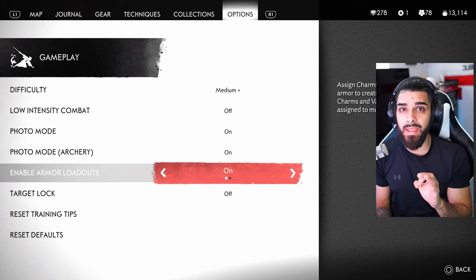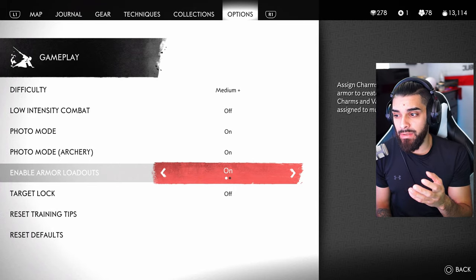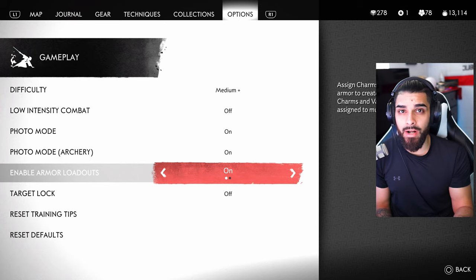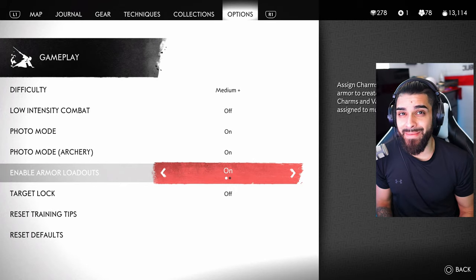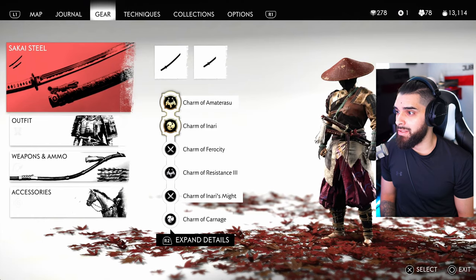Before you do this, I want to suggest one thing: write down whatever charms you're currently using, because once you turn it on it will only put those charms on one armor loadout — the one you're wearing. If you want to copy it to other armor loadouts you can't; you have to do it manually. So write them down so you don't have to keep going back and forth.